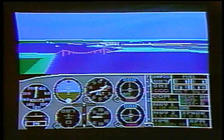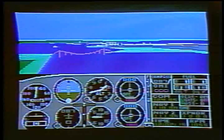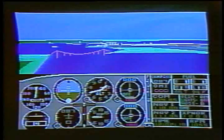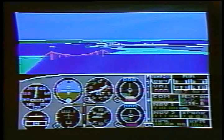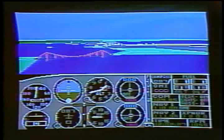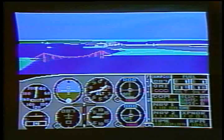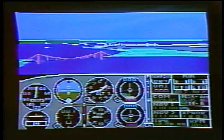Additional scenery disks are also available for use with Flight Simulator 2, Microsoft Flight Simulator, and JET. Each disk covers a geographical region of the country in detail and includes all major airports, nav aids, cities, highways, rivers, and lakes located in that region. Twelve scenery disks covering the entire continental United States are now available.